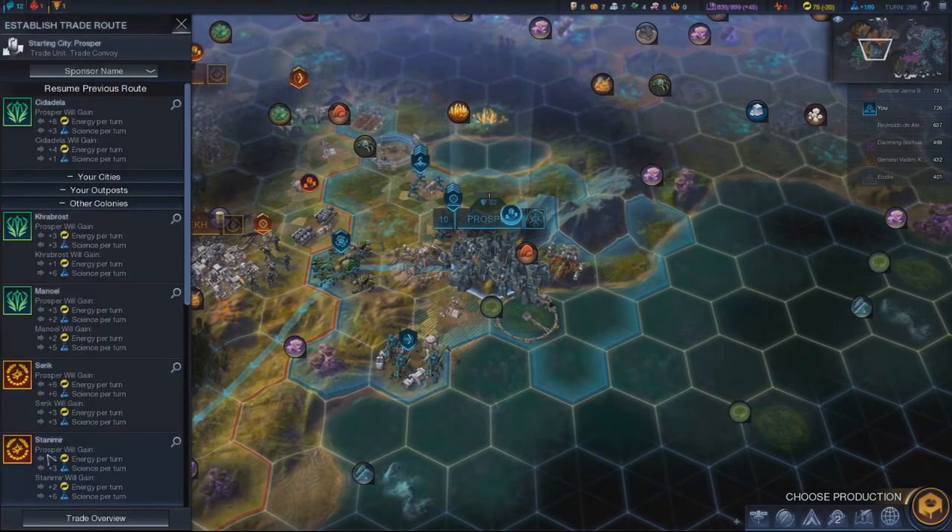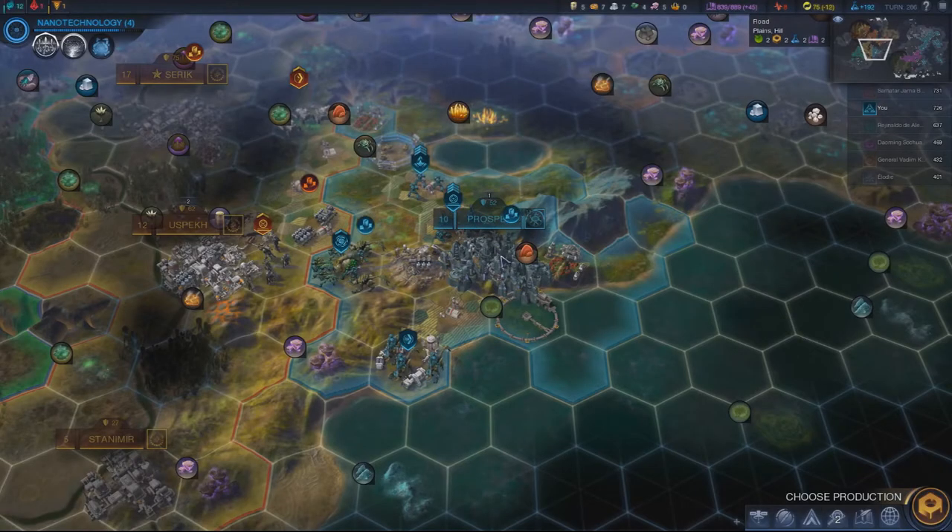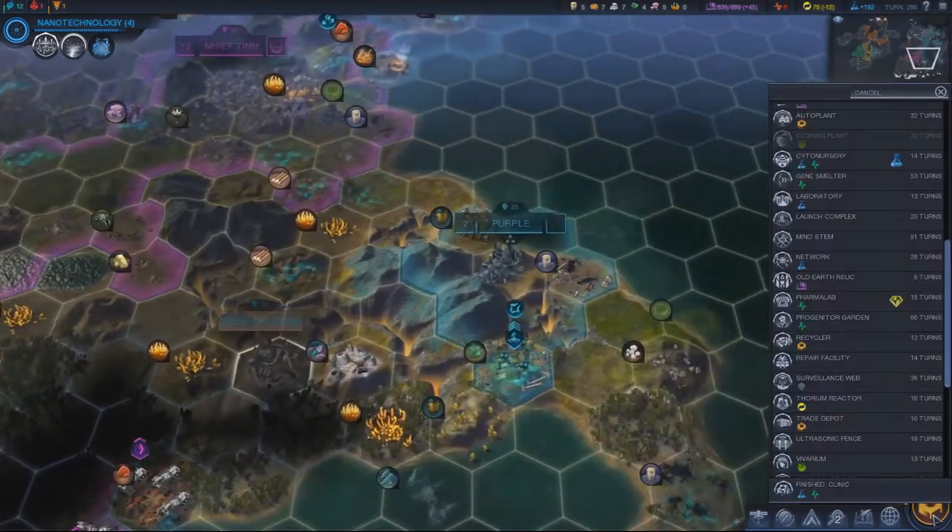Alright, trade convoy — let's see what we can do with this one. I think I'm going to keep that up because that energy boost is nice. Couple extra science. That's a grand total of 11... or technically 12, so it's kind of better for me. I need to keep cutting that energy loss, which is shrinking — we're down to a negative 12 from that negative 20-something we had before.